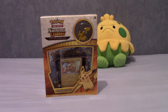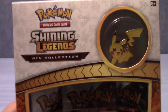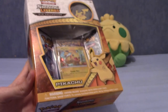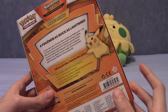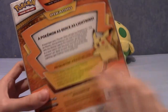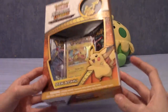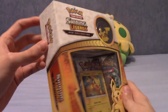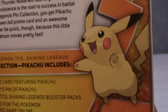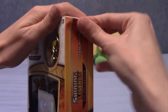Do you like Pikachu? Well good, because that's what this video is all about today. As you can see in front of us we do have the Shining Legends pin collection with the Pikachu pin and promo card, and Pikachu all over the packaging. This is the second pin collection along with the Mewtwo one that I opened a while ago — I'll leave a link to that in the description below.